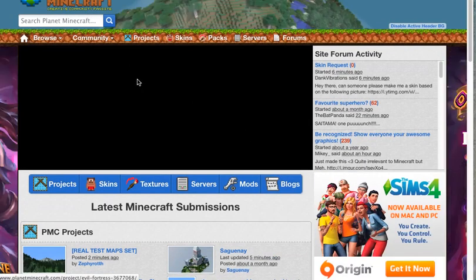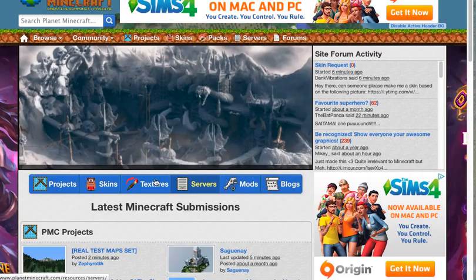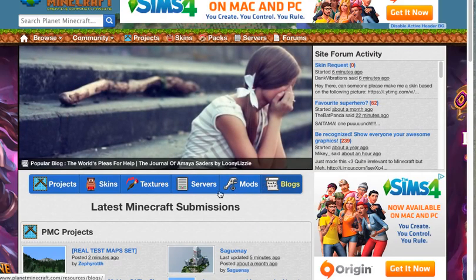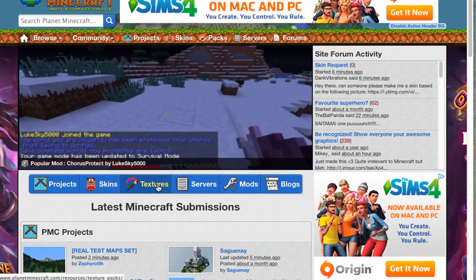This is the simplest part, so this video is going to be a little short. You can search anything here — they have projects, skins, texture packs, servers, mods, and blogs. What you want to go to is texture packs or skins.